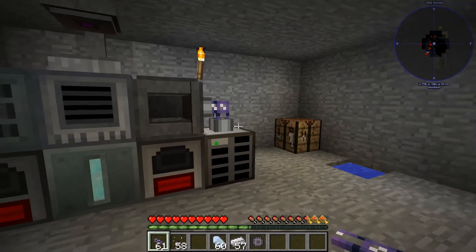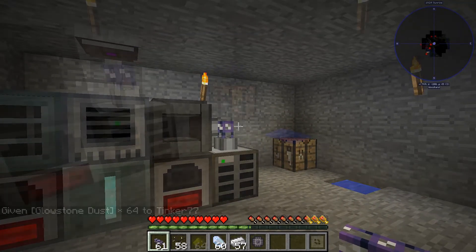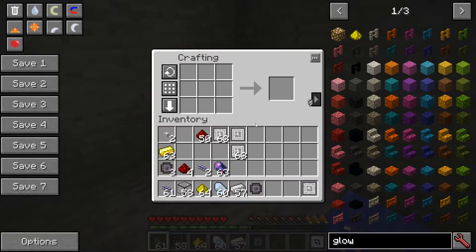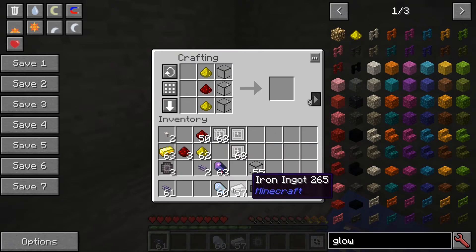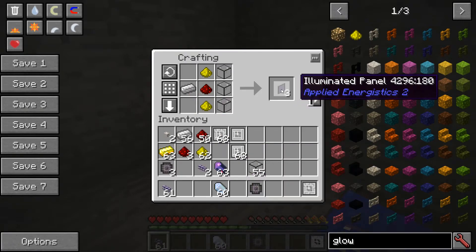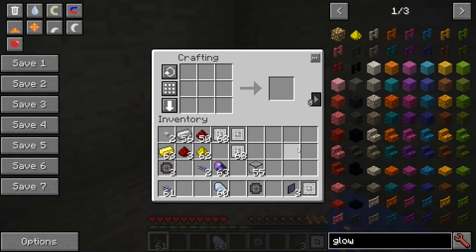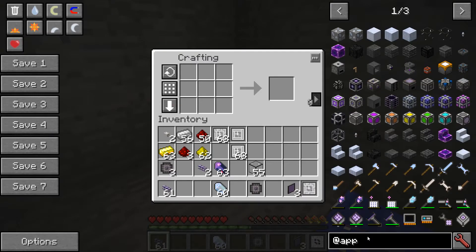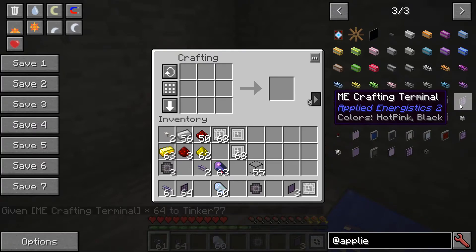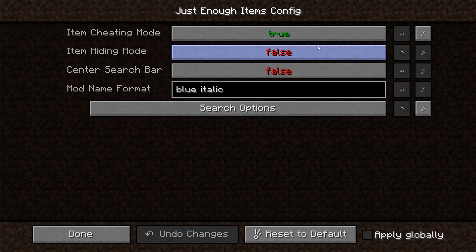The last thing we need is the terminal interface. First make the screen itself: take quartz glass in a section, add glowstone dust, redstone, and iron, and it gives you three illuminated panels. Our goal is to make the ME crafting terminal, which takes this screen, a crafting table, and a few more components.